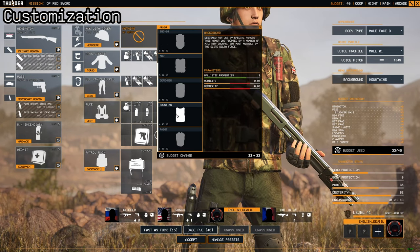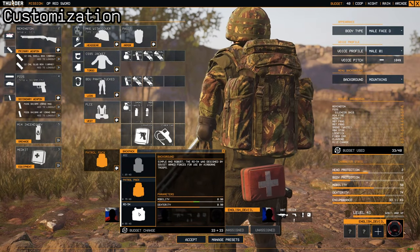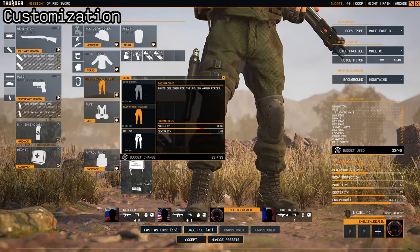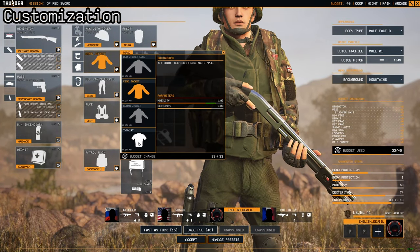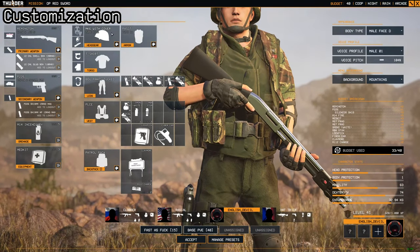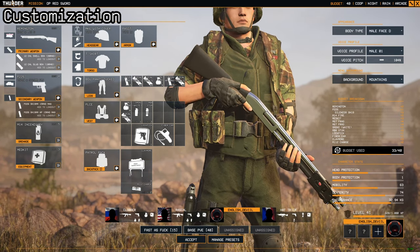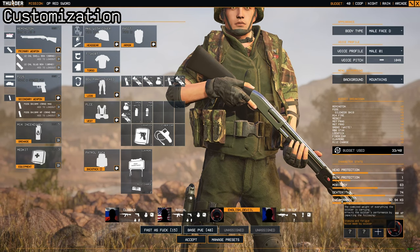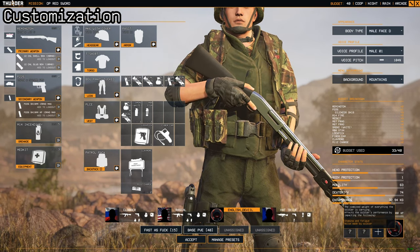The heavier the armor, basically the less mobile you are. The same goes for your backpacks, your rigs — though neither give protection — and your trousers and t-shirts; you can be less or more mobile accordingly. None of these take up any budget slots, but they do add weight. Your weight adds to your encumbrance shown in the bottom right, which is the combined weight of everything you're carrying. It affects your soldier's performance by impacting stamina, fatigue, and the noise you generate — the heavier you are, the louder you'll be.